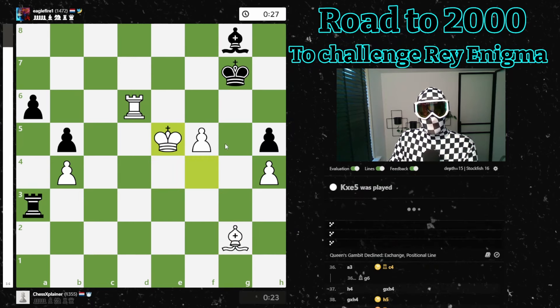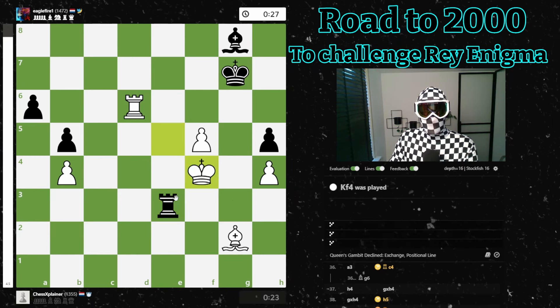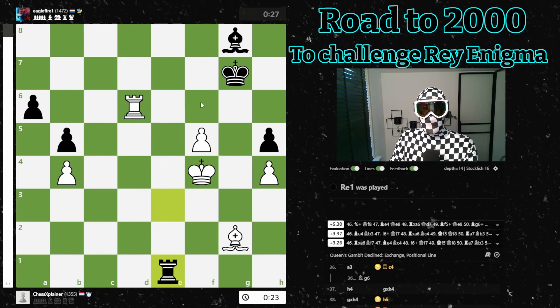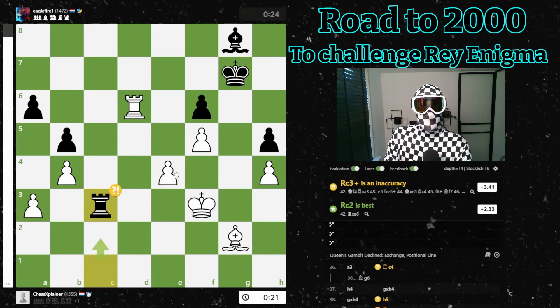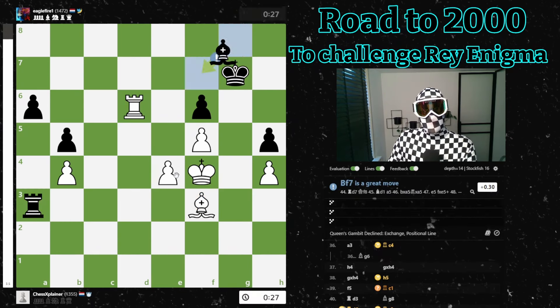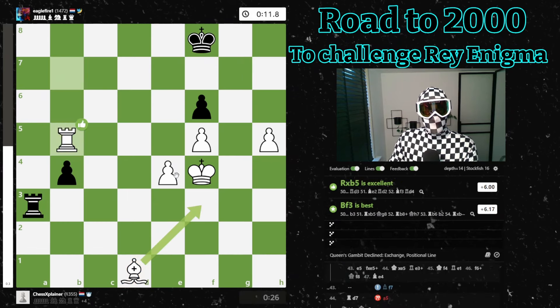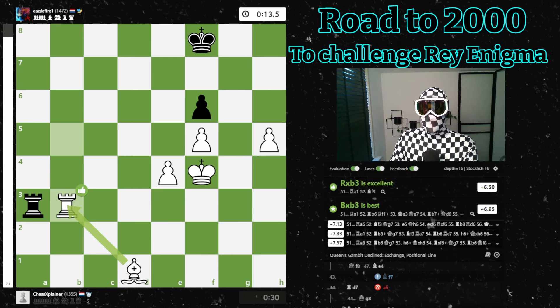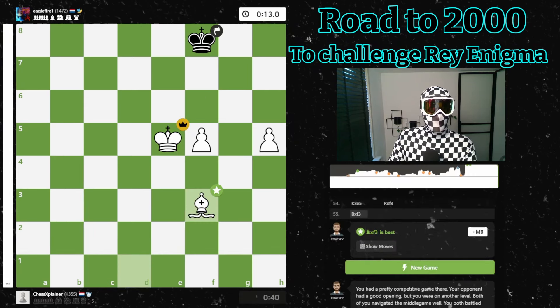I should have gone here — takes, king takes — yeah then I have a passer. What if check? We just go back, and let's say here, f6 check, king f8, bishop to e4 — and a good position for me. Yeah I thought he had to play king g8 indeed, but now this is simply winning for me. Yeah, also still not the best technique, but easy in the end. Thanks again to eagle fire one for the game — don't forget to like and subscribe, and see you tomorrow! Bye bye!